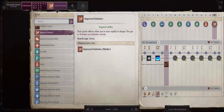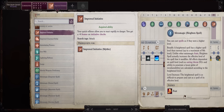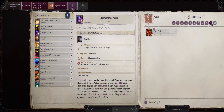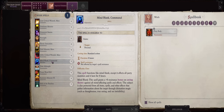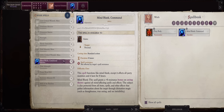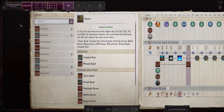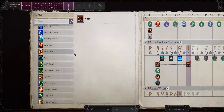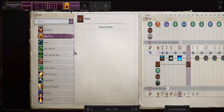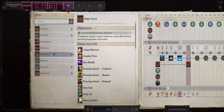For level 19, Improved Initiative. Or you can delay Heightened Spell for now and pick Improved Initiative at that point. For your normal level 9 spells, Mind Blank Communal is the must-have here, because it will let your characters bypass see-through from enemies, so that your Concealment Effects will be at full power.